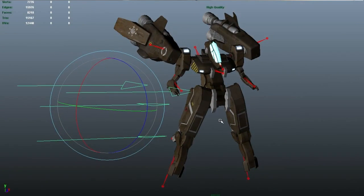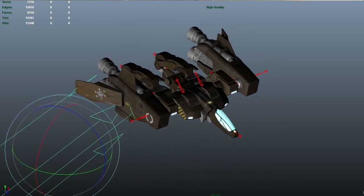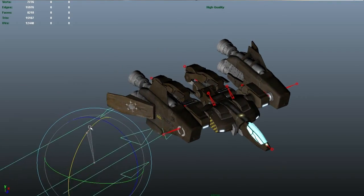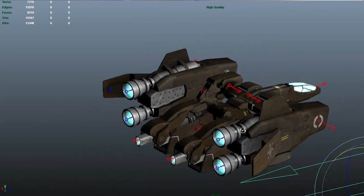I'll use the normal map and the ambient occlusion map to create the texture, along with photo resources and hand-painted elements. I'll use Adobe Illustrator to create the graphics and decals, which I'll lay on top, and then do a dirt pass and a scratch pass across the whole thing, and add in additional elements like the emissive components and any additional metal or scratch effects.